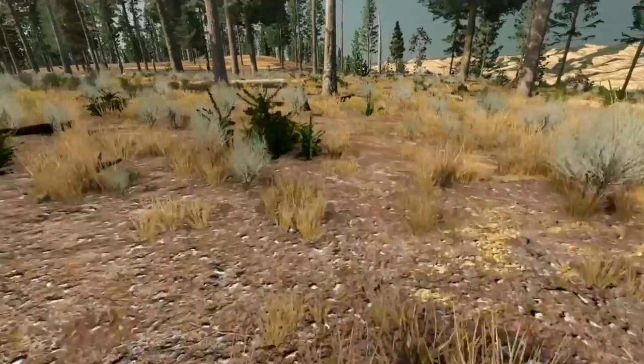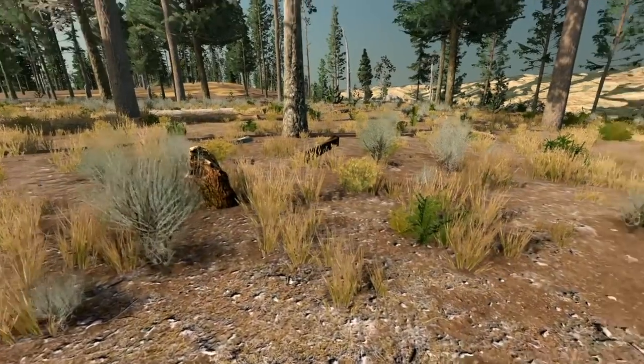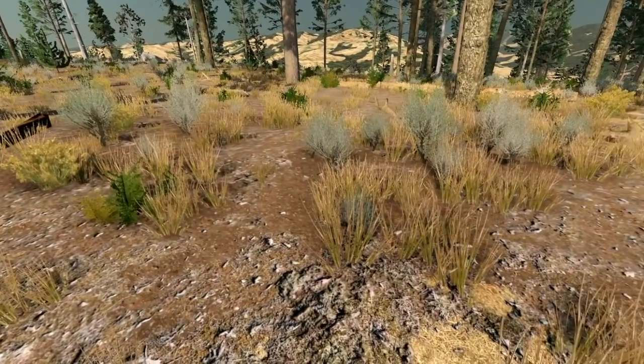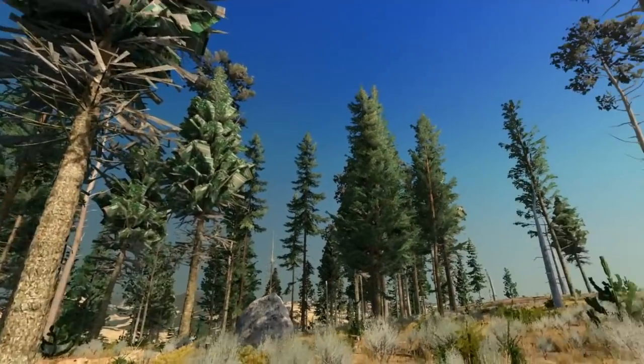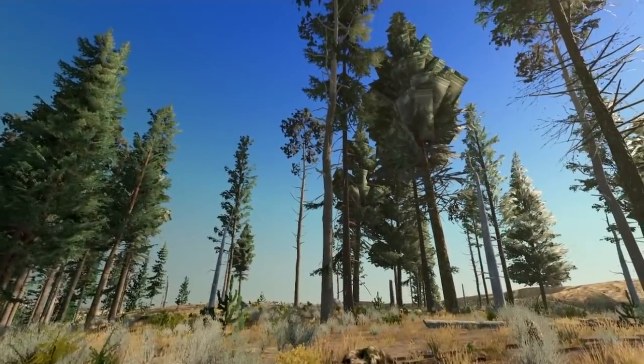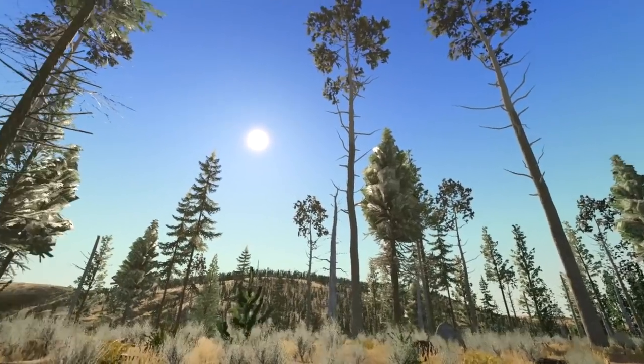Grass is the same way — it has a lot of transparency. Those are just big flat planes, but because of the transparency you get those individual blades of grass. So it's counterintuitive: a simple nature scene like this is actually one of the most demanding things you can draw on a computer in a real-time game.